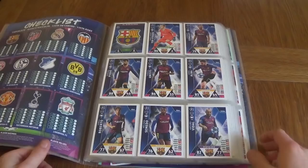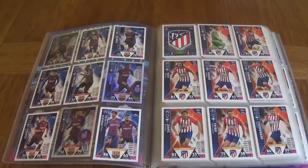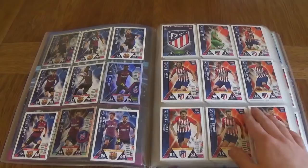First of all we've got Barcelona — you can see the badge, defenders, midfielders. Moving on, we've got Busquets as the midfielder, shiny, who is the passmaster. We've got Messi as the goal machine for Barcelona.